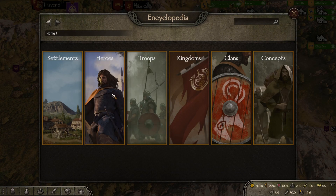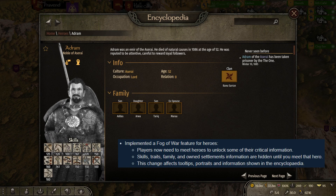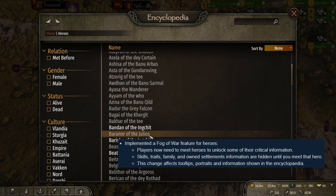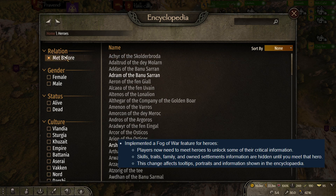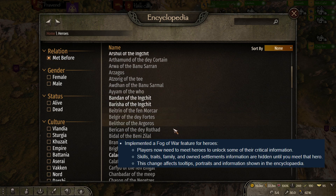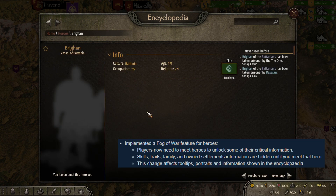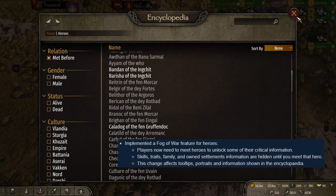Number 2: Implemented a Fog of War feature for heroes. Players now need to meet heroes to unlock some of their critical information. Skills, traits, family, and own settlement information are hidden until you meet the hero. This change affects tooltips, portraits, and information shown in the encyclopedia. I'll be honest — I wasn't a big fan when this was announced a couple months ago. Hopefully in the future they make it a toggleable feature where you can turn it on and off. But I get the concept — it makes sense.